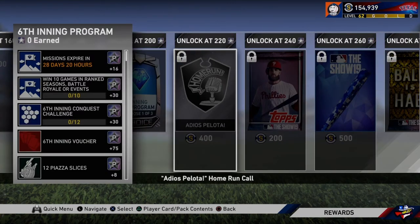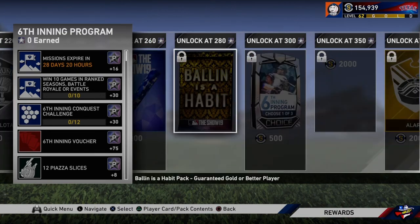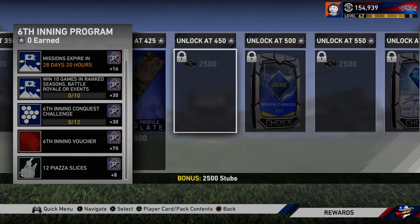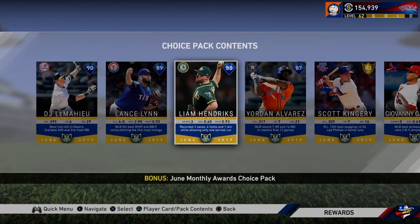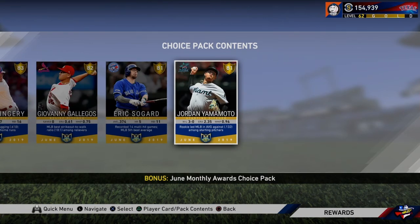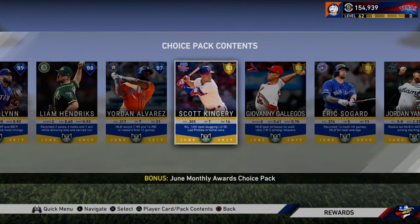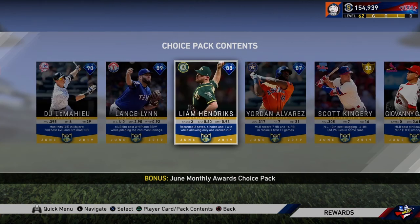At 220 stars, you get a home run call and packs. At 225, you get the digital camo bat skin — that looks cool. Ballin' is a Habit pack at 280, like normal. If you go above and beyond, you get camo at 425 and an alarm sound — I don't know why you'd want that — but also 2,500 stubs. At 500 stars, you get a June monthly awards pack. This pack has LeMahieu, Lance Lynn, Liam Hendricks, and Yordan Alvarez as diamonds. The golds are Kingery, Gallegos, Sogard, and Yamamoto. It's not guaranteed you get a diamond — you could still roll gold, so prepare yourself to potentially get Scott Kingery. But if you get lucky, you could land one of those four diamond cards.